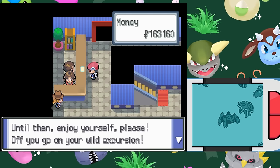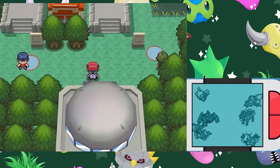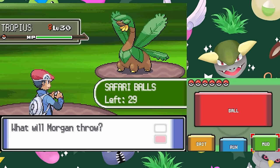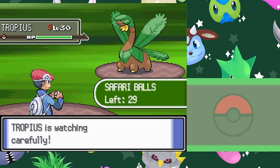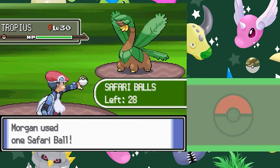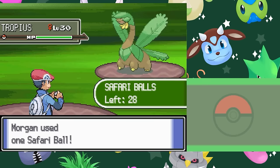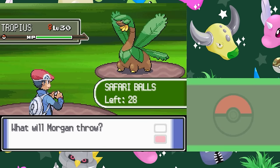In Sinnoh, the Safari Zone is replaced by the Great Marsh, but the Great Marsh is effectively the Safari Zone in all but name, even returning to the bait and rocks system used in Kanto, although this time rocks have been replaced with the less violent option of throwing mud. The effect of these options is actually the opposite of what you might expect — Pokémon in the Great Marsh apparently love mud, and throwing it at them will decrease the chance of escaping, with a 90% chance of also decreasing the catch rate, whereas throwing food will increase the chance of catching them but also might increase the chance of them running away. Since there are no weird calculation errors to exploit, your best option is to simply throw Safari Balls and ignore the mud and bait entirely.